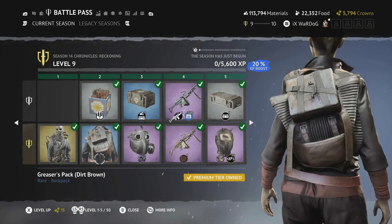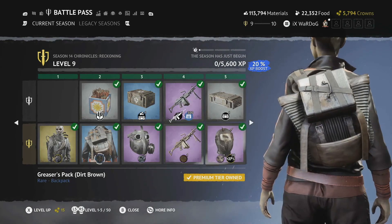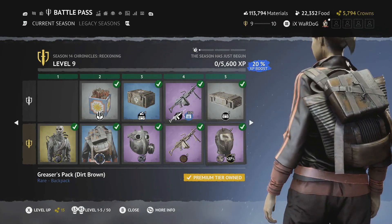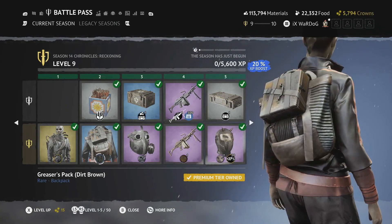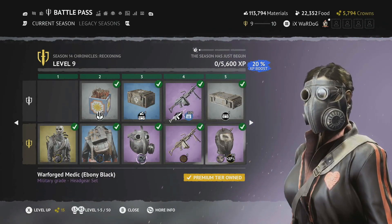Level 2 is the Greasers Pack in dirt brown — again a really cool little backpack with a tin box attached to the top, along with a single strap going across the front. Really nice backpack in the battle pass.